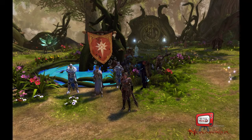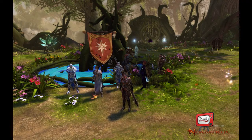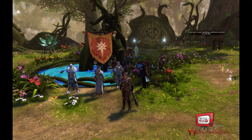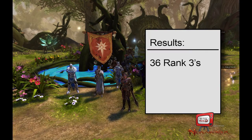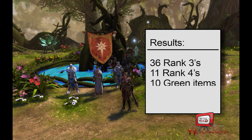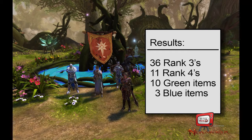Each run takes me about 3 minutes, so I can usually do it about 10 times in the 30 minutes that the Professions event runs for — that's roughly 40 skill nodes. I ended up this time with 36 rank 3 and 11 rank 4 enchants and runestones. I also collected 10 green items and 3 blue ones, along with various crafting supplies. Not bad for 30 minutes of farming.